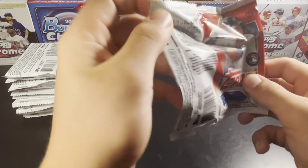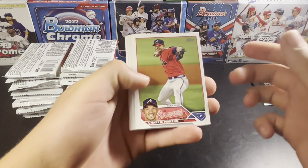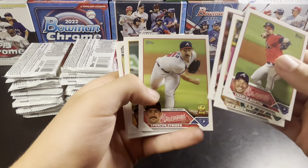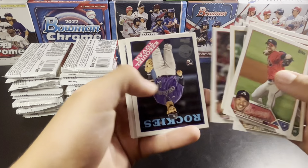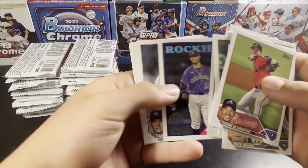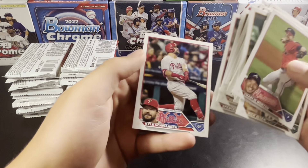Obviously the same design as Series 1, which I'm kind of a fan of. Strider gets a cup. Tovar, '88 rookie. Diaz rookie. Schwarber.